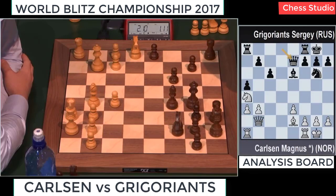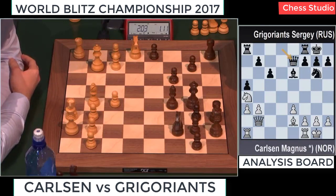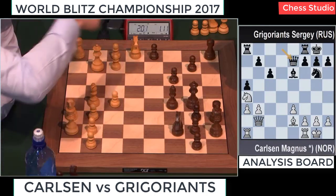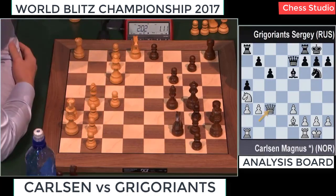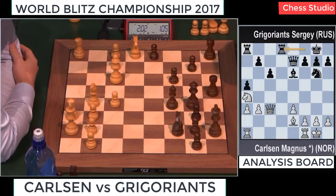We have to keep an eye on the second board as well, because we've been concentrated on Magnus. What happens on the second board? It's Karjakin against Yosipenko — the same two players, same colors.